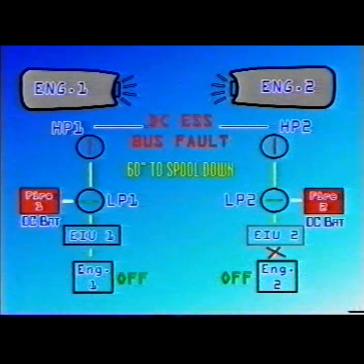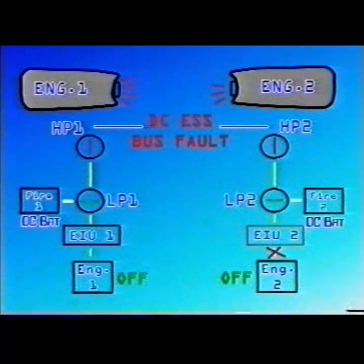We emphasize this especially when dealing with multiple failures that lead to an emergency evacuation. Remember, in this particular situation shown here in the video, to start the APU prior to second engine shutdown is essential in order to get a complete closure of the engine low pressure fuel valve so that the engine can stop running.